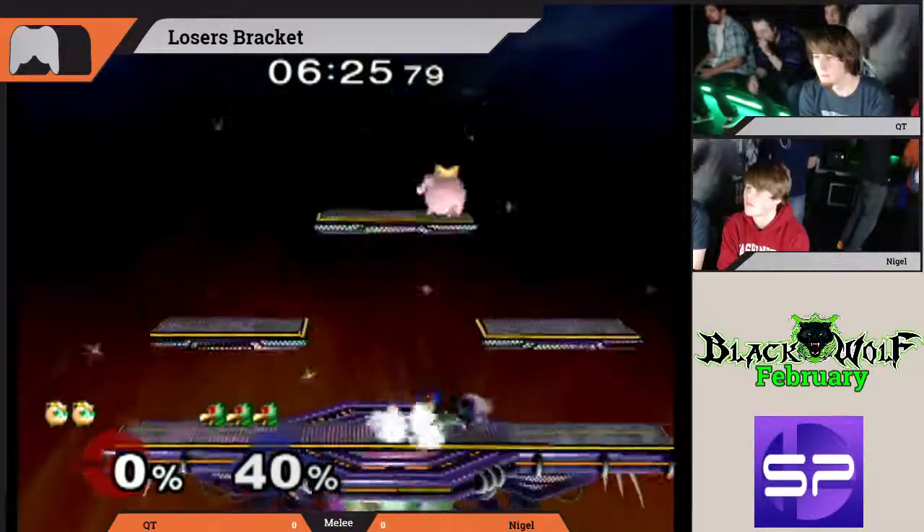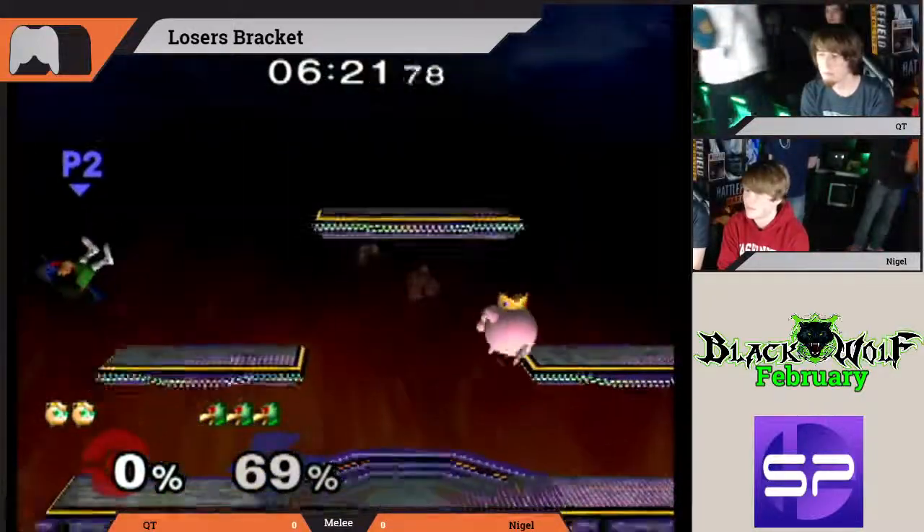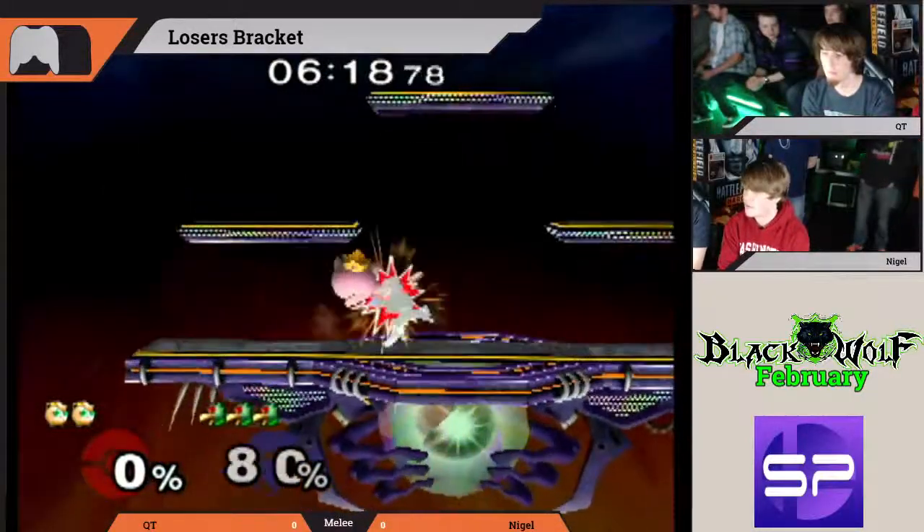And lands that laser to force the match. Certainly not a guaranteed setup, but if you catch that Puff off guard, it'll definitely work. Qt looking for an edge guard — great option to go for that ledge.